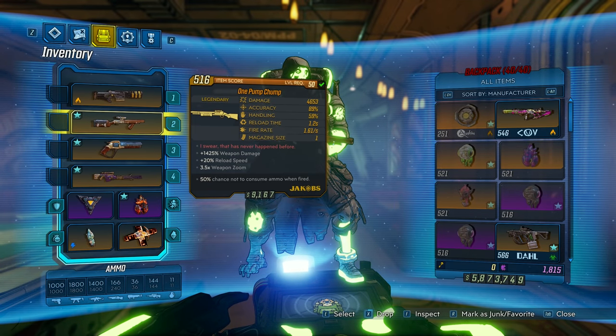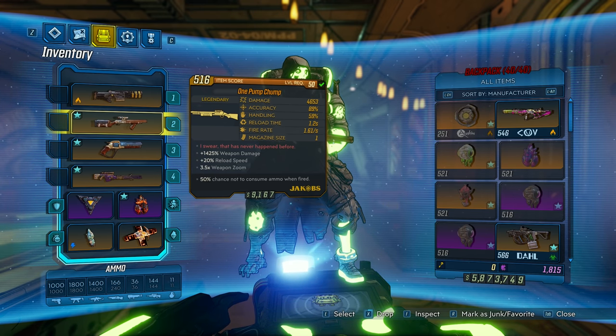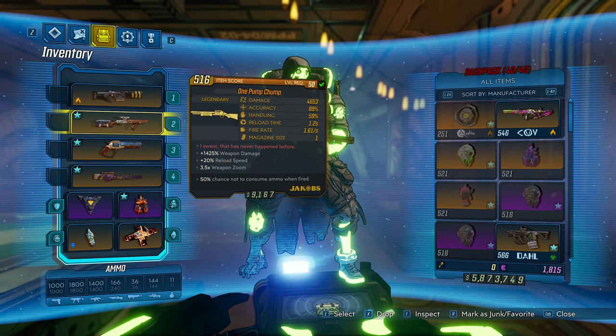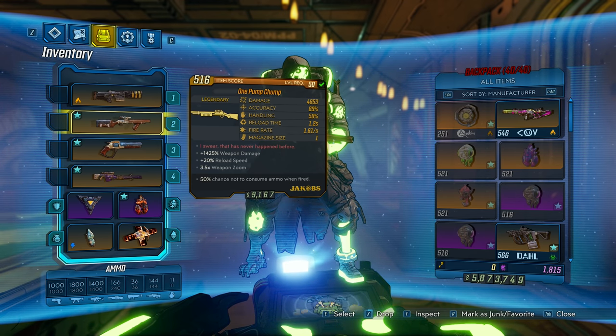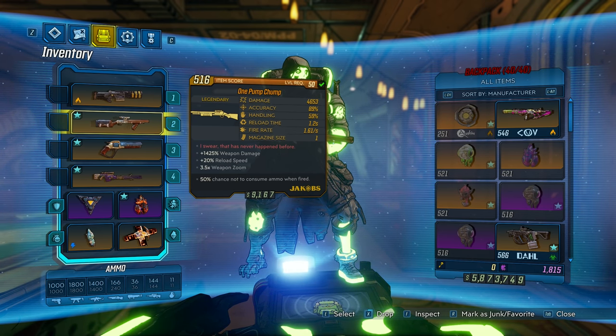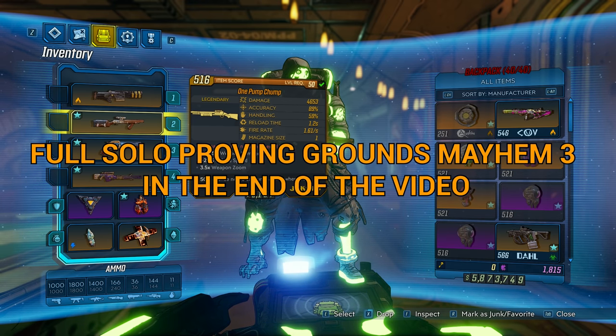Before we get into the skill tree, the main purpose of the build is just to be able to shoot as many bullets as possible without reloading. The One Pump Chump - just hitting critical points and one-shotting enemies and ricocheting those bullets to other enemies, destroying everything close and long range. It's a sniper as well, guys - the range is insane.